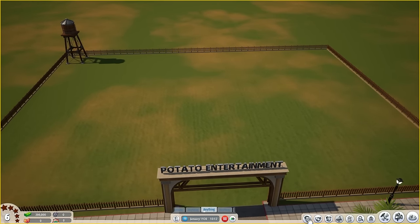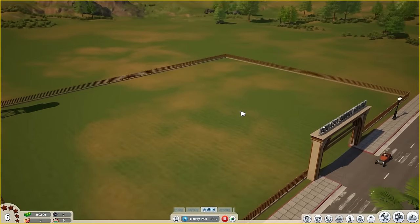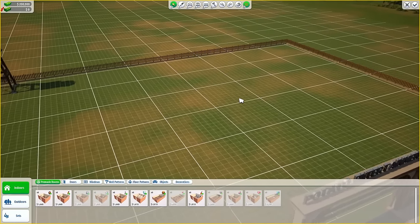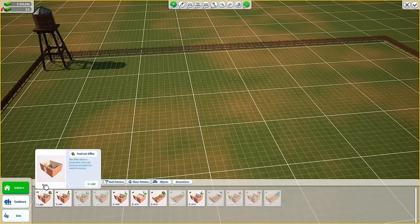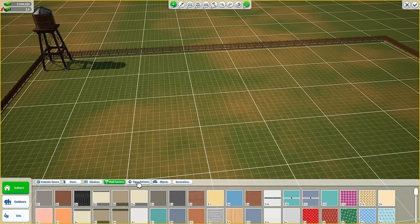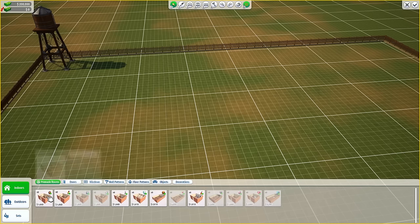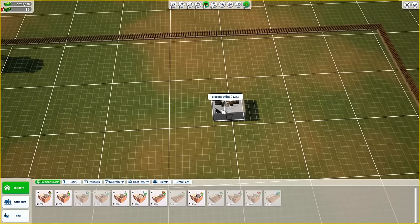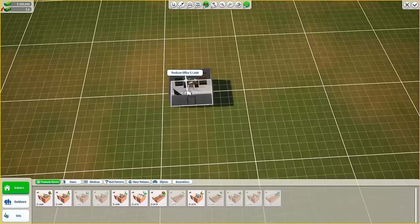First things first, let's flesh out our estate a little bit. We're going to build some stuff that we actually need in a movie studio. There's a bunch of pre-made rooms, and there's a lot of granularity you can go into. Let's get some pre-made rooms — we're going to get ourselves a producer's office and put it right in the middle of the lot.